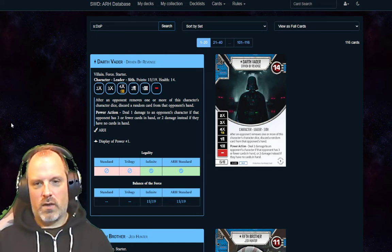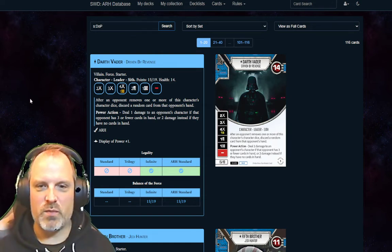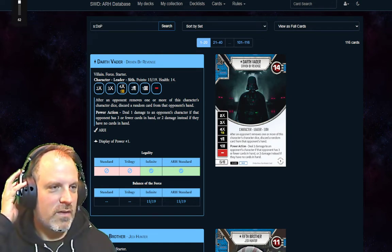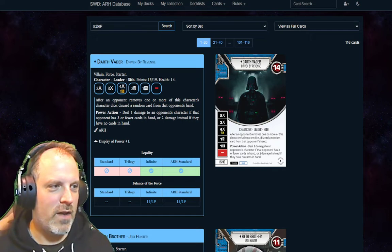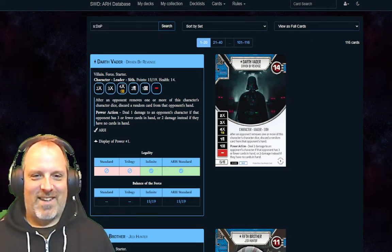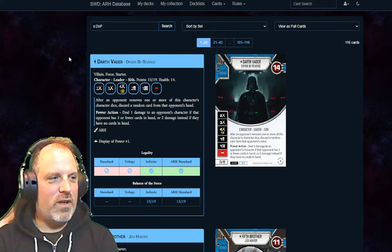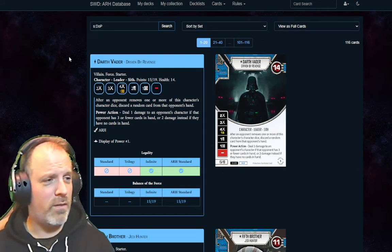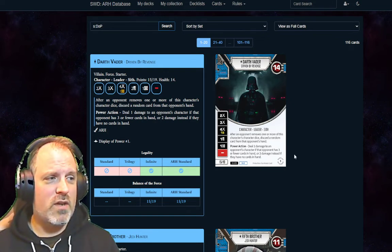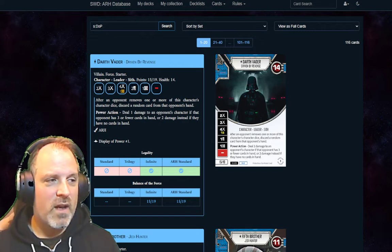We are live now — I actually have a video up and we're displaying my webcam here. It's going to be garbage but we're going to do this anyway. Tonight we have the inimitable Beacon Fire joining me. Our format: we're just going to go through a bunch of display power cards. There are 116 cards in the set and we don't know if we'll make it through in one go.